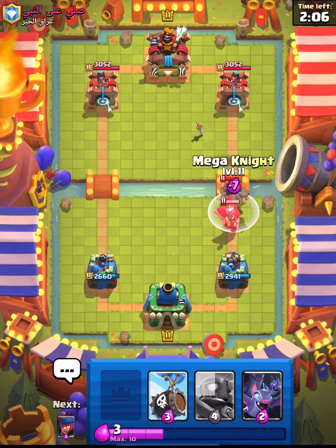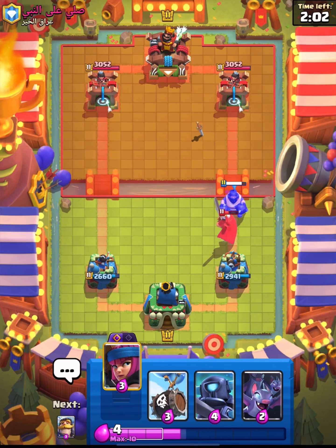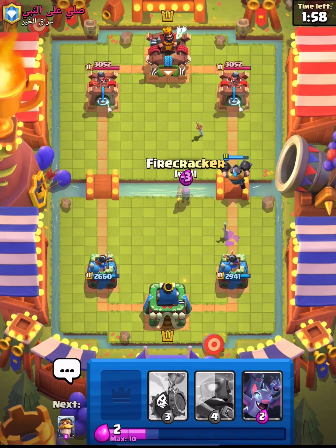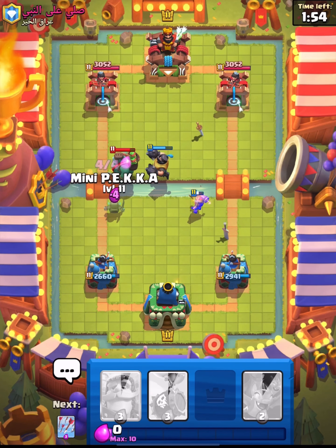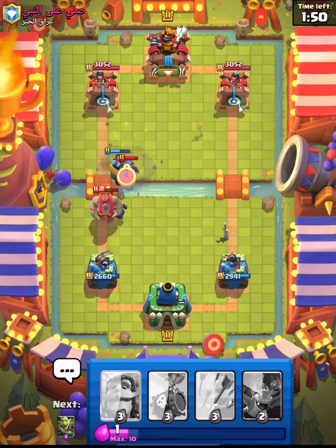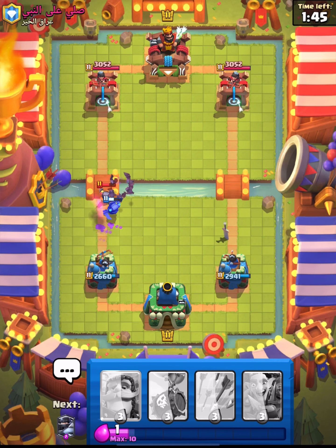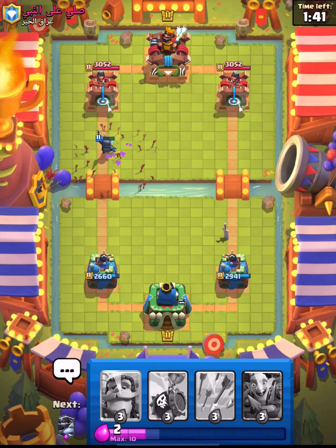I'm going to go for the Mega Knight here once he places his guardian — we can get some nice value out of it and pretty much force three elixir from him for free. We can go for our Mini Pekka which has such high DPS. Mega Knight's going to get shut down by his Mini Pekka unfortunately, but as a combo they work so well together.